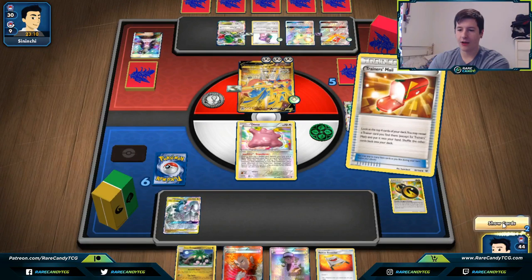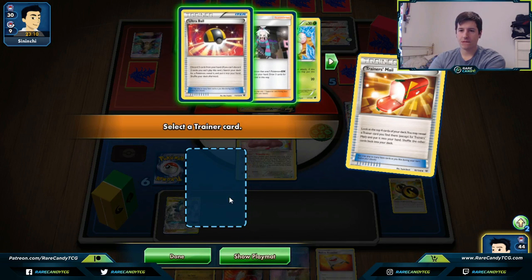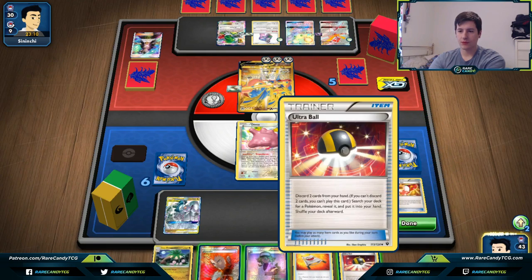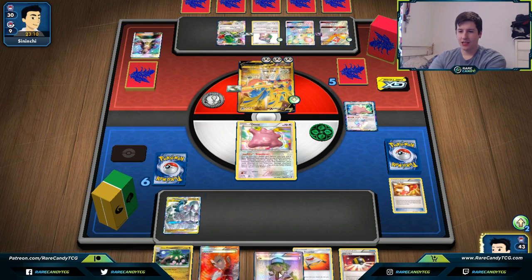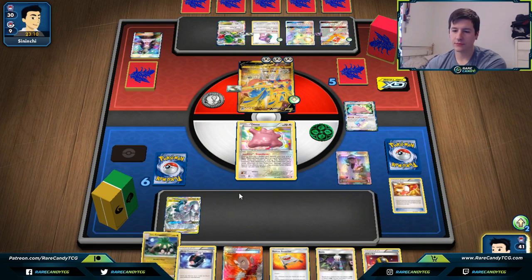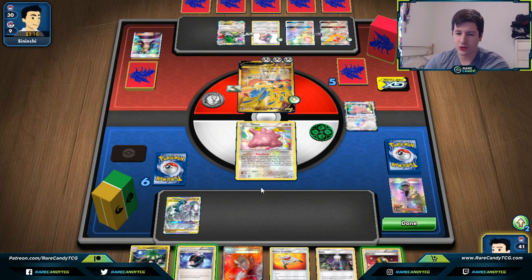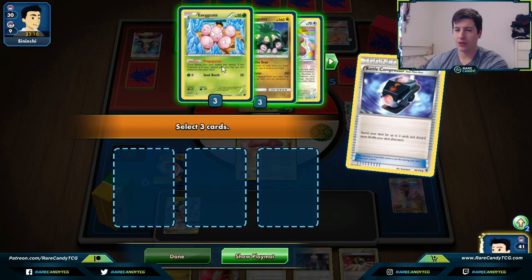That's a bit of a bummer. Hopefully we haven't prized any Eggs — that's something we haven't been able to check on yet. We go for a Trainer's Mail and hit Ultra Ball, but we don't have any Eggs in the discard pile and I really don't want to discard most of the cards in our hand other than the Lysandre. Unfortunately we're just going to have to go for the N here.